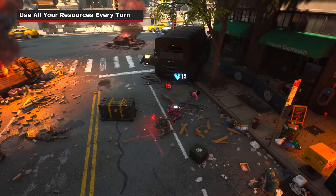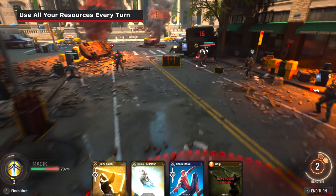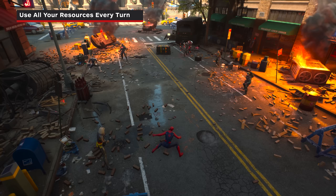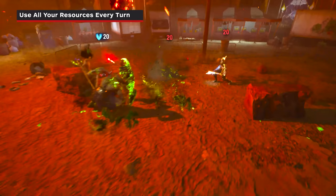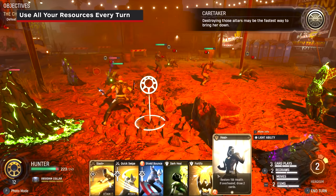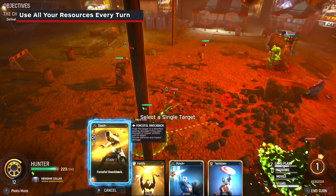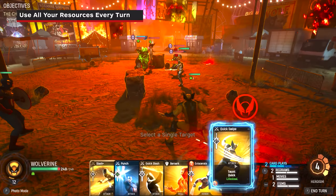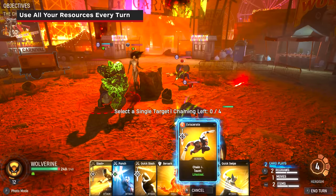The most important tactic in Midnight Suns is to make sure you're using every power and resource you can each and every turn. In the earlier missions you can get away with only using a few abilities, but as you progress you'll have to use every tool in your kit. In a single turn: use all of your card plays, then use your Quick Cards to refund those card plays, employ both redraws to eliminate cards you can't use and replace them with better ones, and spend your move to reposition your hero to avoid future damage or set up a better attack. There is no rush — you have unlimited time per turn.